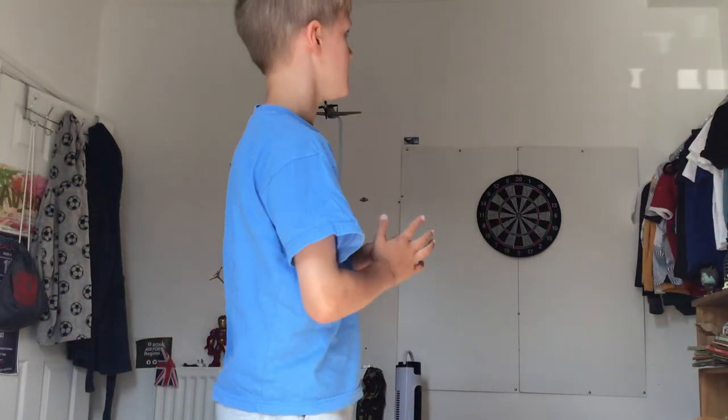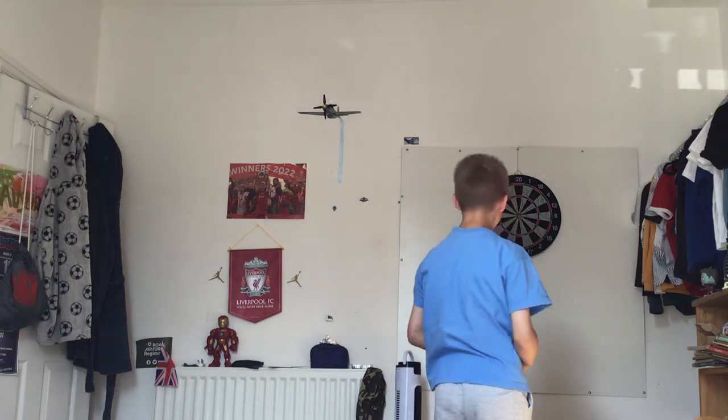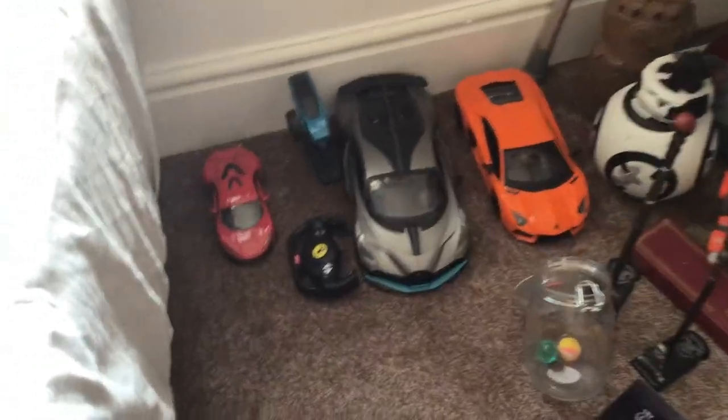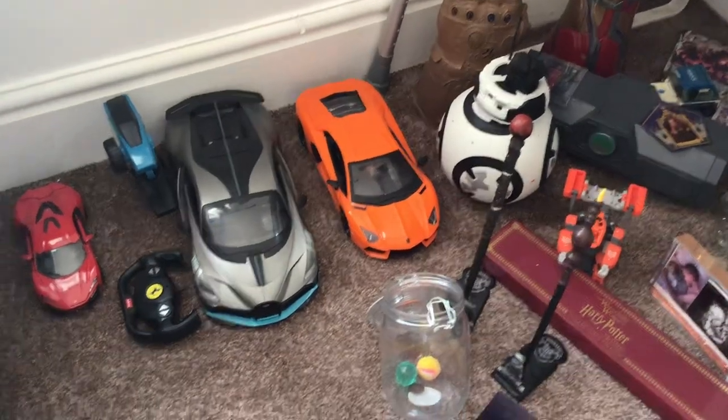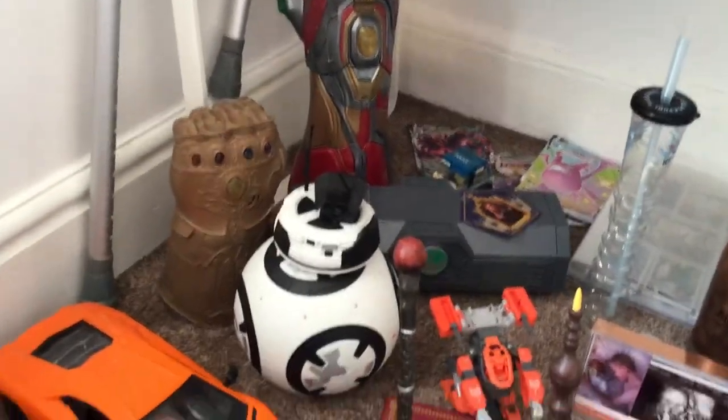I wanted to show off my new room. Let me have a look if there's anything else — one more thing: I've got these Bugatti, Diva, Lamborghini Aventador model cars which are all pretty cool. That one's from Fast and Furious. I've also got an Iron Man Endgame piece which is really cool and quite expensive, but my mum got it for me. And yeah, I'm going to sign off the video there — please like and subscribe and hit that notification bell!